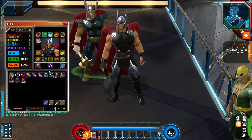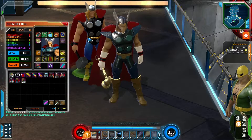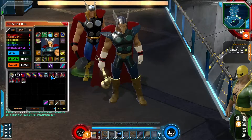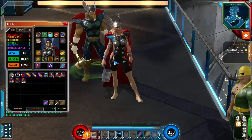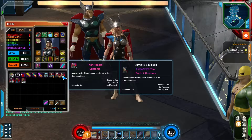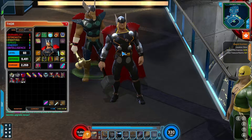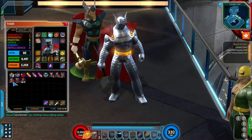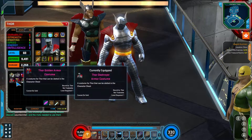I do want to show off some of the costumes I have. Obviously I have Beta Ray Bill — when you use him, the Beta Ray Bill team-up becomes Thor in his classic costume. You have Thor Earth X, which I believe is actually Thor's daughter. You have his modern costume which is his default — I don't like his face or his nose here.